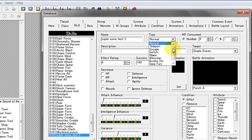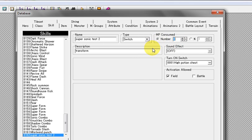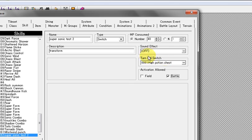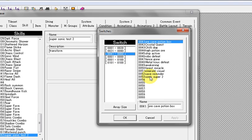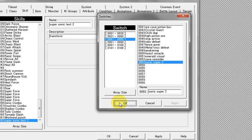The type is going to be a switch. I'm just going to type 'Transform' for the description. For MP consume, choose what you want — I'm going to say 40 at random. For activation, only allowed in the field. Then we're going to make a switch for it — click this and turn on the switch. Go through your list and create a switch labeled whatever you want. I have 'Sonic Super 2,' so I'm going to keep that.